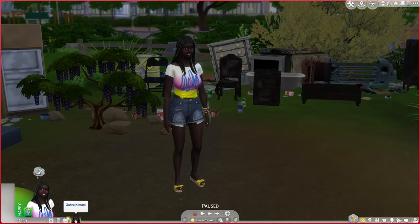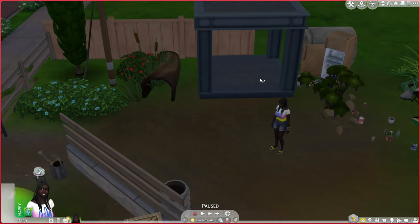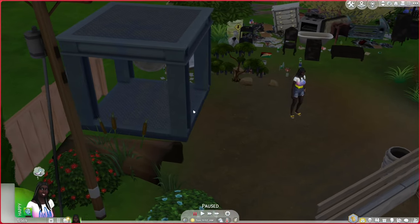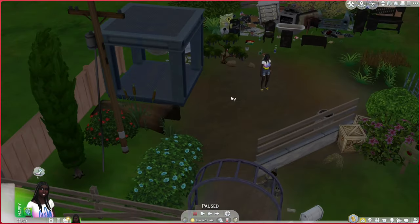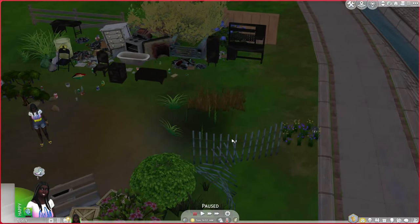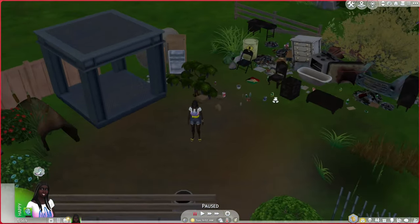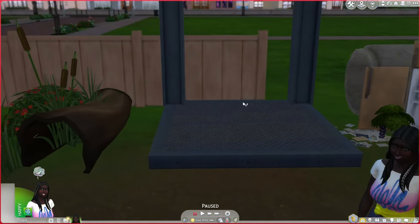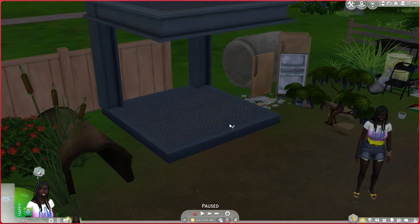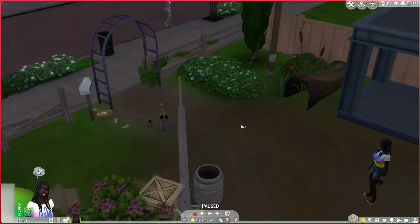I had to move Zara onto this lot, which I paid zero simoleons for except for a little section with some columns, flooring, and roof items. The rest is just debug stuff. This is going to be her home lot where I'll store the burnt furniture and get into build mode easily. I'll put a recycler here when I have enough simoleons and use it as her home base.